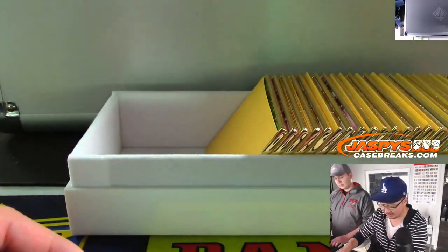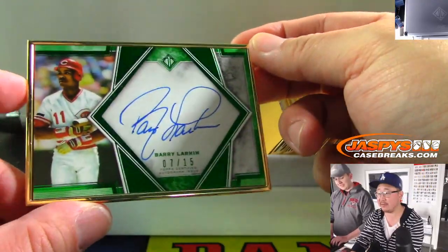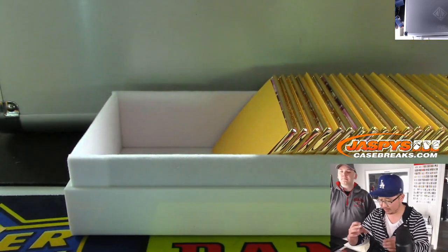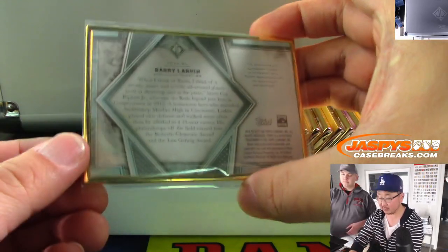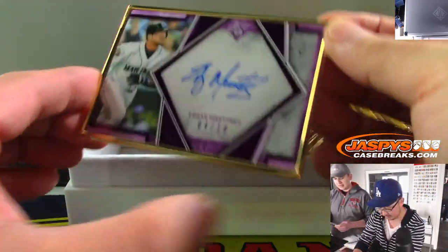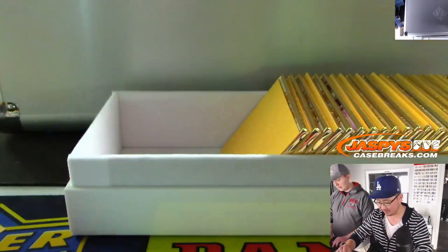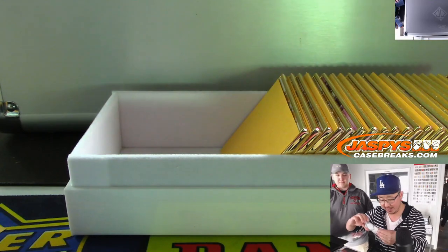Sandy Koufax — that green foil does look really sharp. It's alphabetical order — yeah, you noticed. Barry Larkin, seven out of fifteen. And then Edgar Martinez, four out of ten.